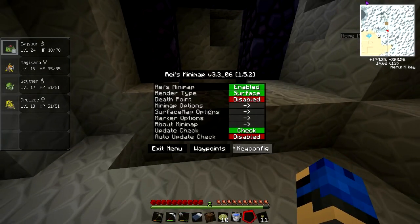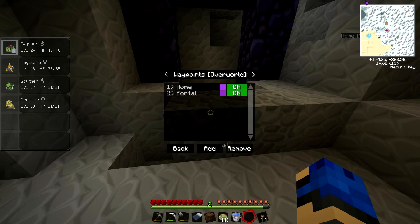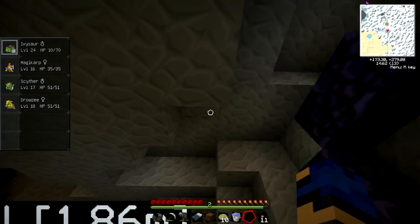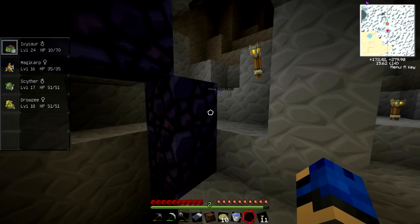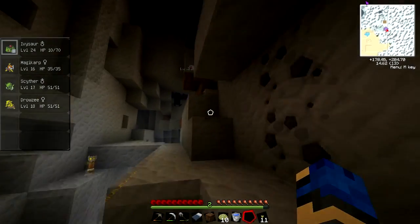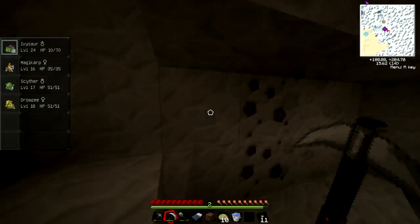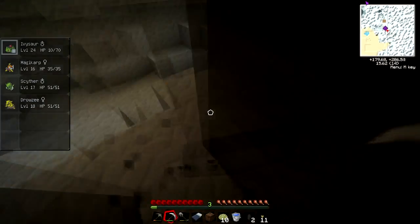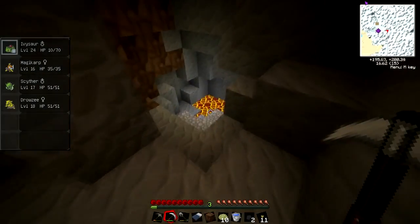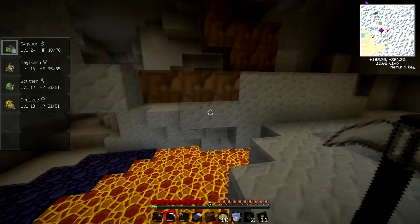I want to waypoint this. Why don't I have your gym waypointed anymore? Oh well. I just need to go find a piece of iron. That was close — I almost fell into the lava pit. Holy eff. Wow. Level 27 Slowbro. Level 20 Pneumo.